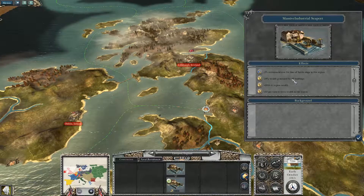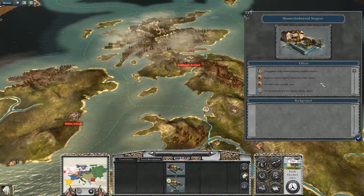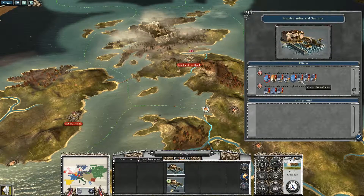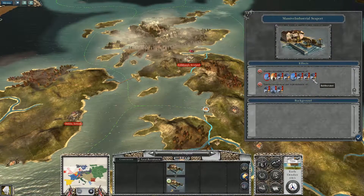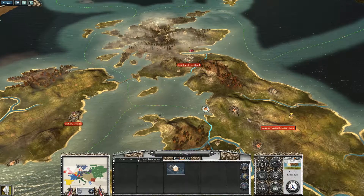We're going to build a massive industrial seaport. It proves export capacity plus five trade routes possible, a thousand to region wealth, and enables the recruitment of all sorts of units — which are insanely expensive, I might add.